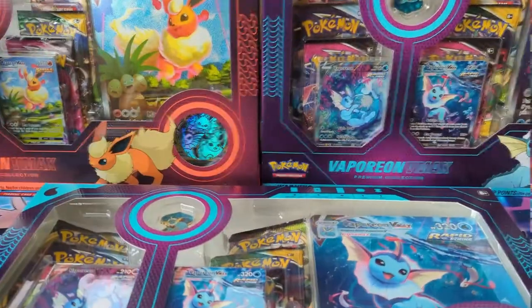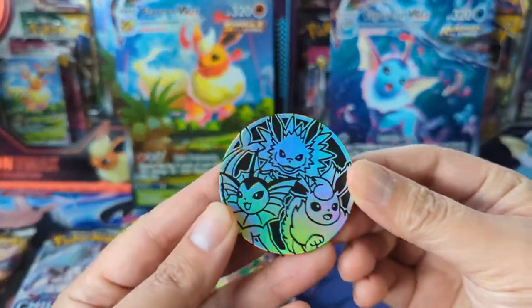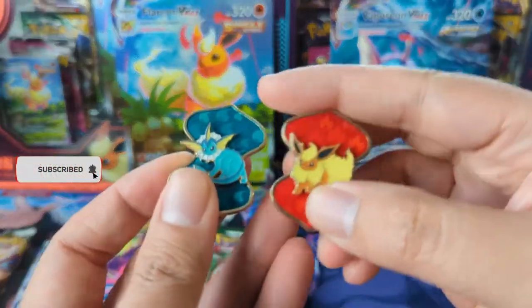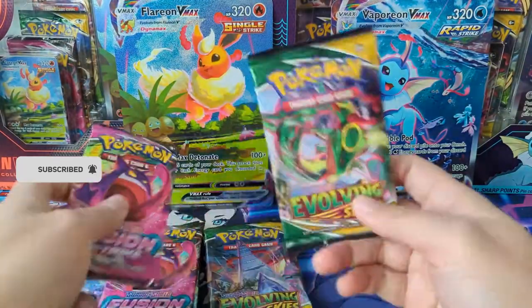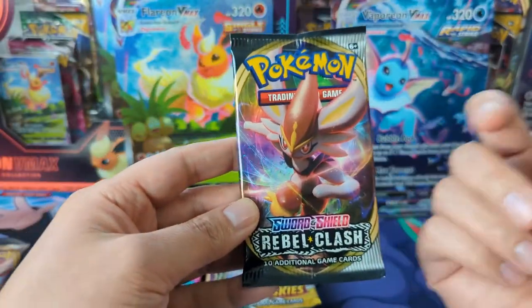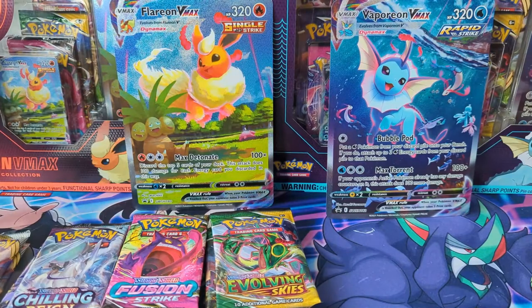The box is open — let's go over what's inside. You got a pretty sizable coin with the original evolutions, two pins which are pretty cool — very nice. Pack selection: Evolving Skies, Fusion Strike, Rebel Clash — I feel like this is the equivalent of the old pack in typical boxes — and then we got Chilling Reign, which is that typical ratio: two of the latest and some ones before that.